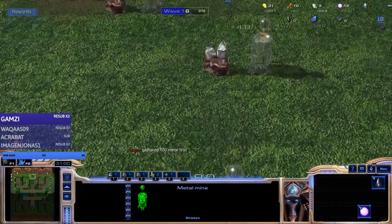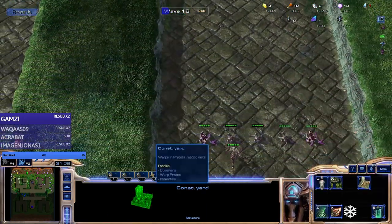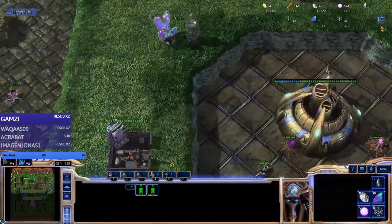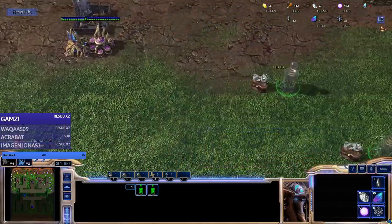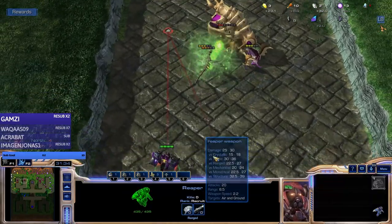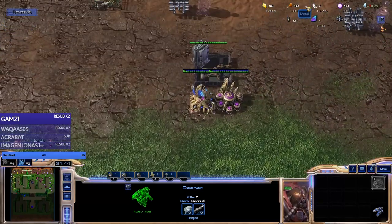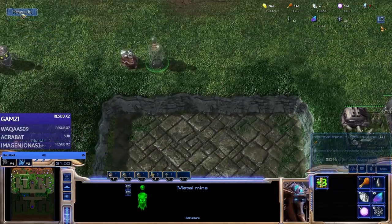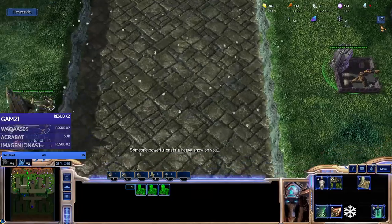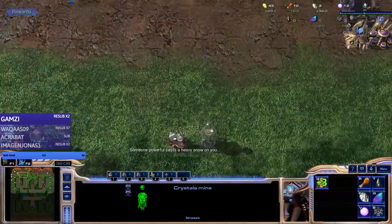We're gonna max out the mines now because we have to. Max out the sub block. We have 32 income on iron which is like pretty good. We actually have four metal mines. The reaper is doing work - you can see the HP go down because the reaper is really OP. Now we have five mines of metal which is gonna be around plus 50 if we upgrade everything. The enemies are leaking quite a bit so we might actually win.